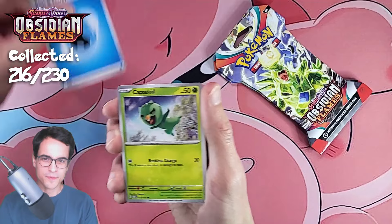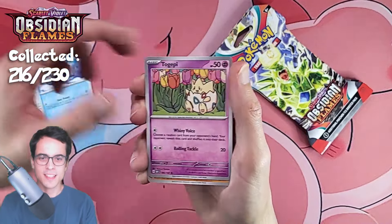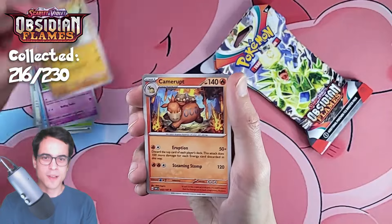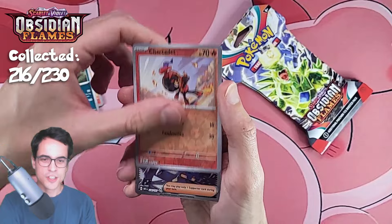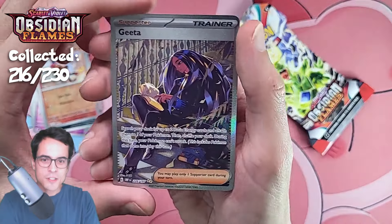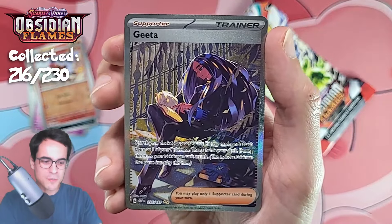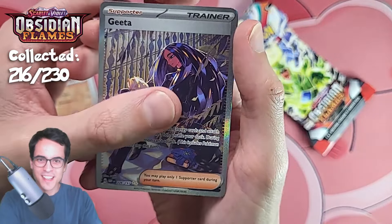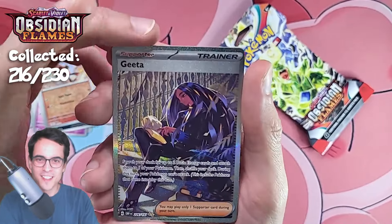Water energy, capsicot, town store, cryogonal, togepi, digger, camerupt, cloudsire, charcadet reverse — the gita special illustration! No way! What is going on — all of these packs are so good. The special illustration gita with the thunderous behind it.